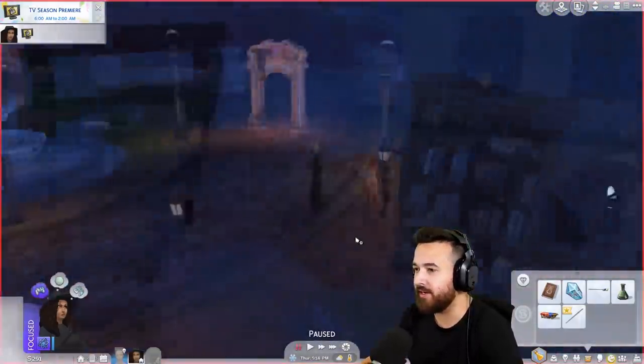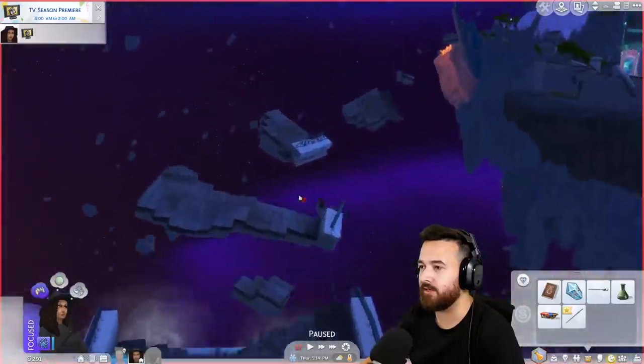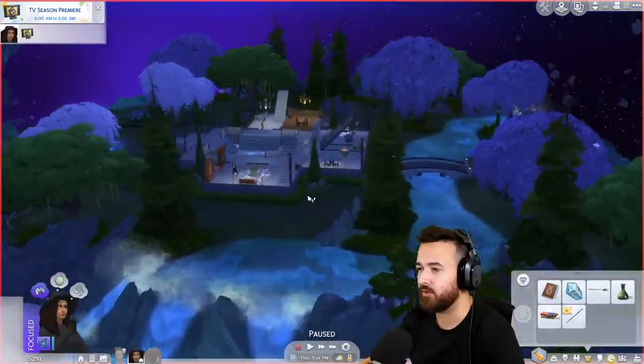Hey guys, James here today and welcome back to The Sims 4 Realm of Magic! We are back in the Magic Realm. My headset almost fell off my head as I did that. So let me just readjust. We're back in the Magic Realm, so we need to go learn some more stuff. That's what we really need to do. Let's go back to the school building.